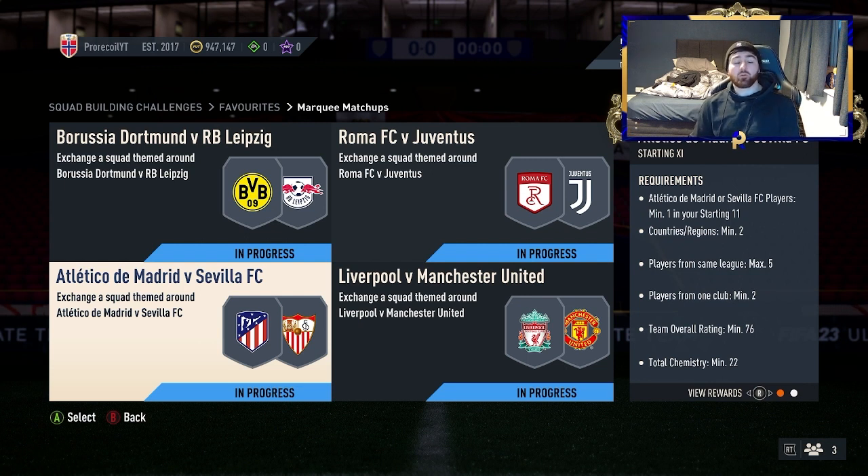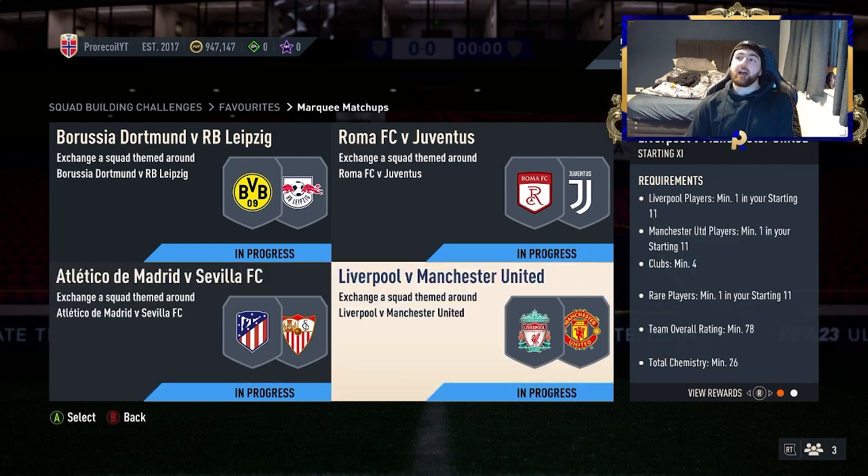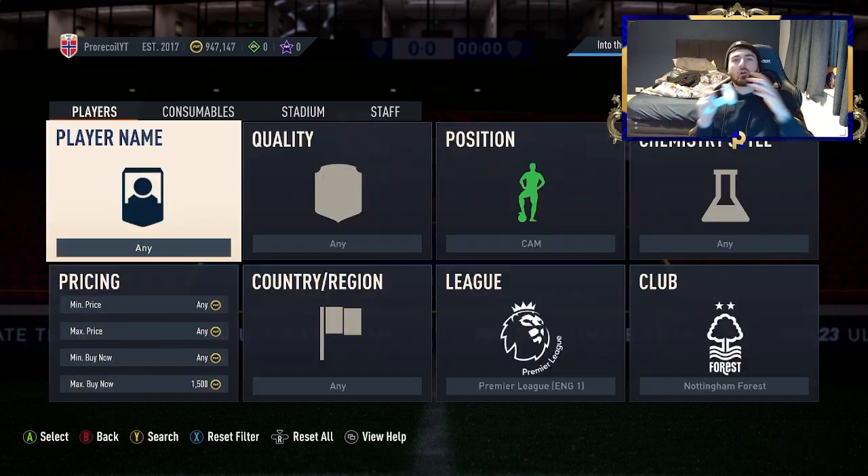A tip for those on lower coins: the best way to find two new filters every single week is to go over to Marquee Matchups. There will be two teams on each side whose players are all increased in price based on SBCs. You might find it's only 100 coins difference sometimes, or only the commons, but you'll always find four new filters every single week. And don't worry — I'm not giving you just one tip and moving on.